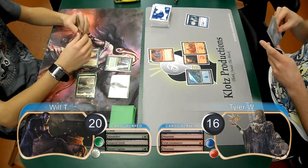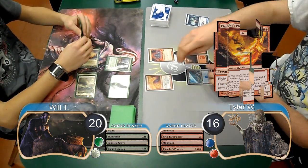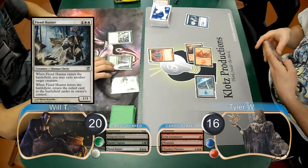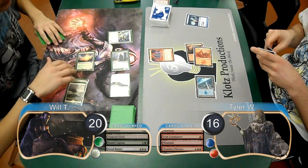For Tyler's next turn, he thought for a minute and then decided to cast Chandra's Phoenix. However, Will then used a Fiend Hunter to exile the Phoenix, and then attacked with his other two creatures for another 4 damage, dropping Tyler to 12.